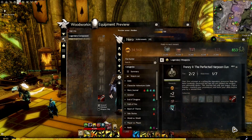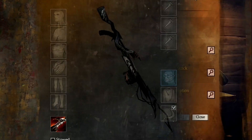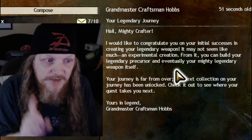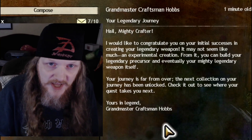There's the preview — and there's the new collection we've unlocked. We've unlocked the second collection and already have the first item in it. This is what the first precursor looks like. A message from Grandmaster Craftsman Hobbs congratulates us and says the next collection has been unlocked for the next phase of the journey.